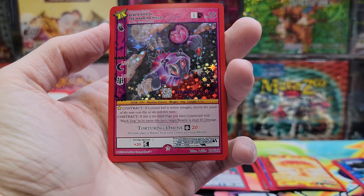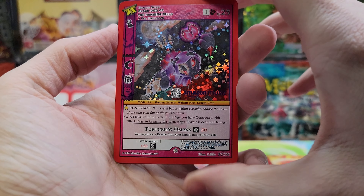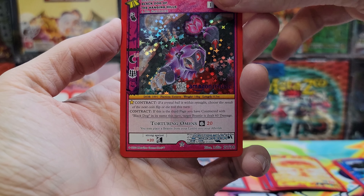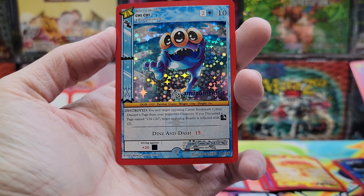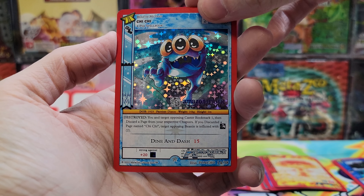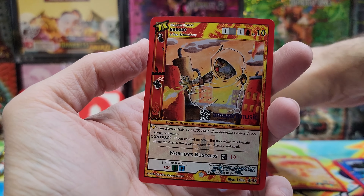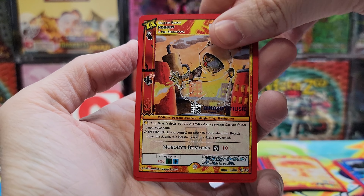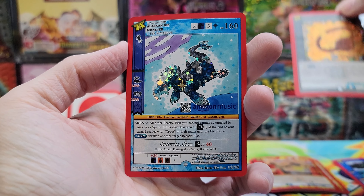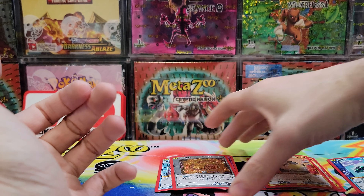This is bananas — why can't I just pull a hero? I know it's a chase and rare and all that, but holy moly. We opened — I mean, every single opening I pull like a full hollow Black Dog. We opened like 50 CDs of the 1.0 and we're at like 30 blisters of this five-card blister and just cannot pull a hero. Full hollow Black Dog — I'm good at pulling the promos.